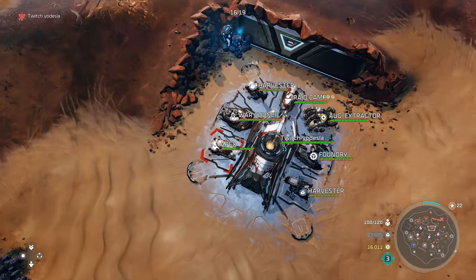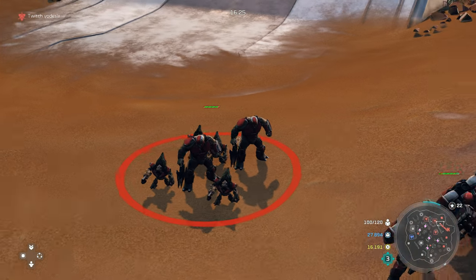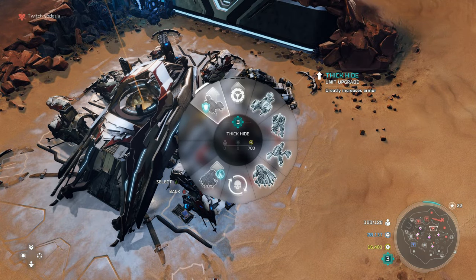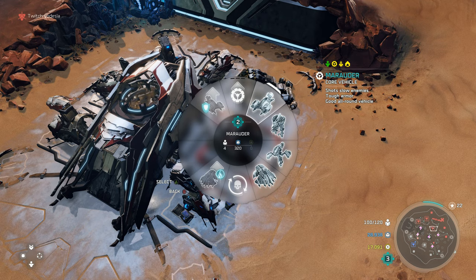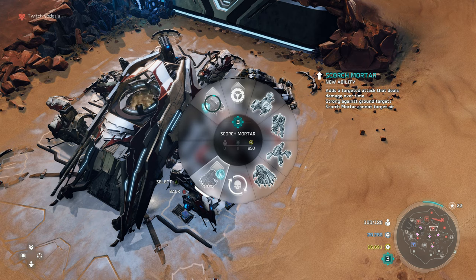Pack Brother added a secondary unit to your grunt squad. Moving over to the Foundry, we have Thick Hide for your marauders, costing 700 yellow and requiring tech three. There was a time when thick hide marauders were better than pumping wraiths, but that time has passed. However, if you already have a lot of marauders going into tech three, you might as well get Thick Hide — it greatly increases armor, meaning more hit points.